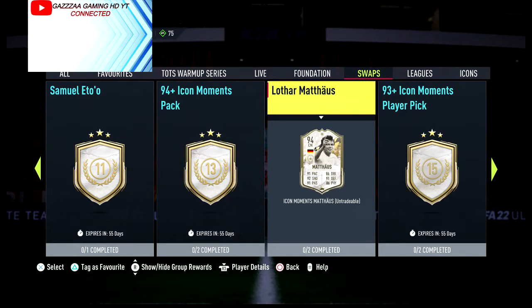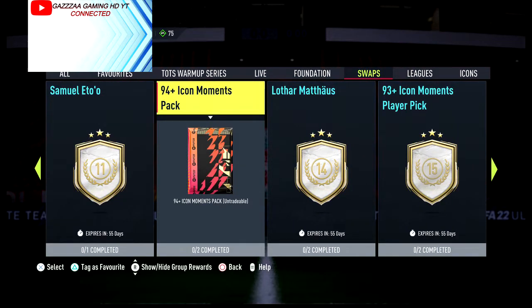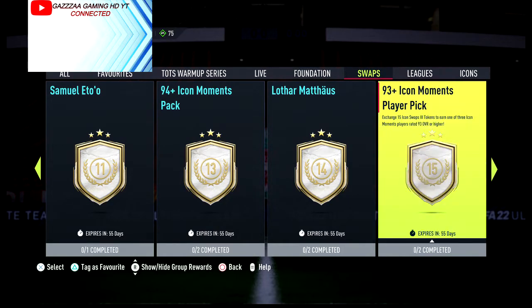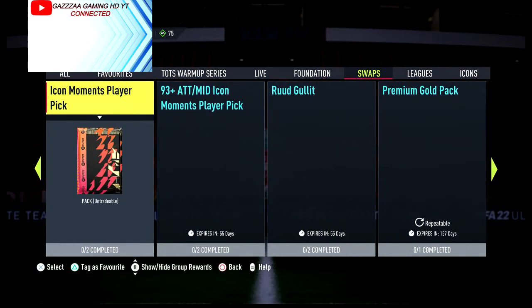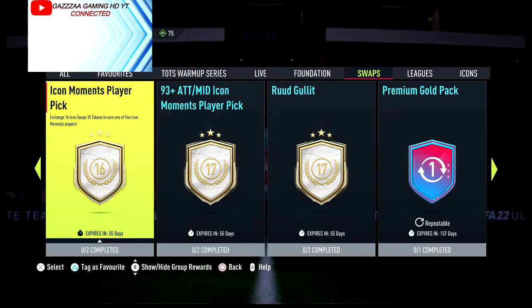The Mytire option needs fourteen tokens. The 90-rated pack — I reckon that's the same as before, just with more tokens — needs thirteen. The icon moments pack needs fifteen. Another icon moments pack needs sixteen. The 93-plus attacking midfielder pack — same again — needs seventeen. Root Healer needs seventeen.